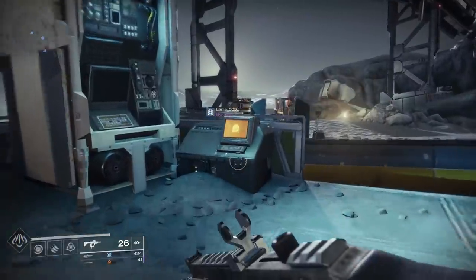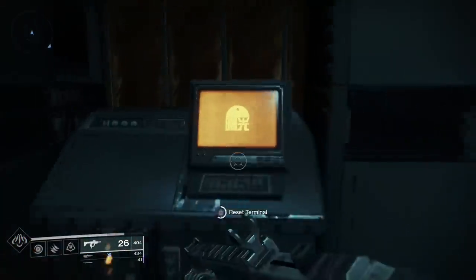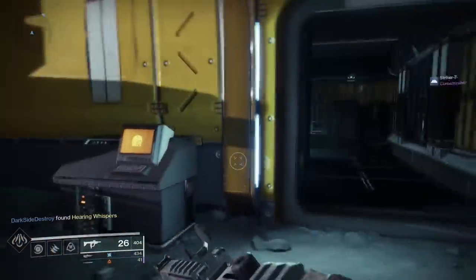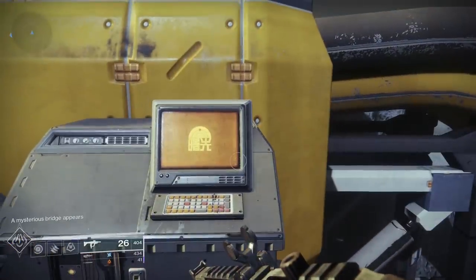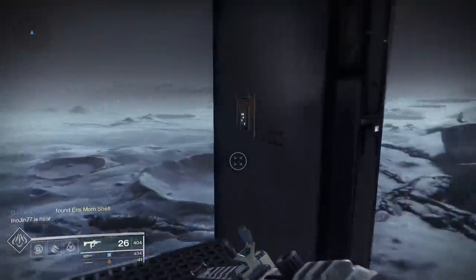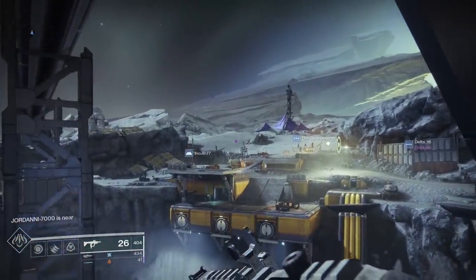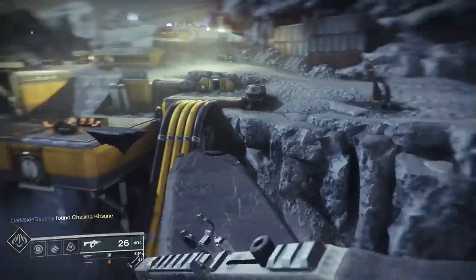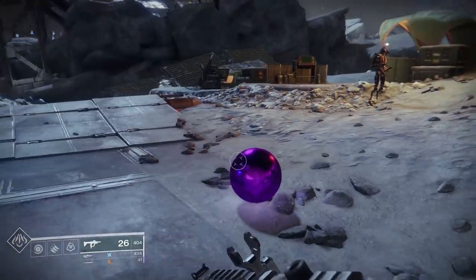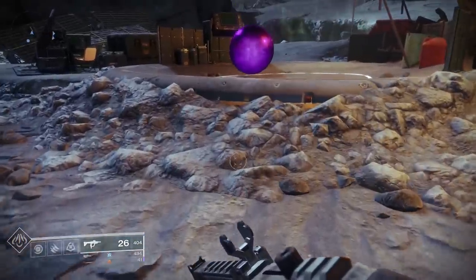Next up we have another mysterious easter egg — people are calling it the Purple Ball easter egg. You may have noticed lots of terminals scattered around Eris Morn. If you see one with an orange screen, go activate it — this will cause another random nearby terminal to turn orange, and you'll need to locate and activate it too. Do this five times in total to progress the easter egg. Once you activate the fifth terminal, a bridge — well, a few floating platforms — appears, leading to a keypad that you can offer 5,000 glimmer to. If you make this offering, a purple ball appears on the moon. After a while the ball disappears and a message reads 'the offering ceased to appease' — so maybe we need to find this ball a home.